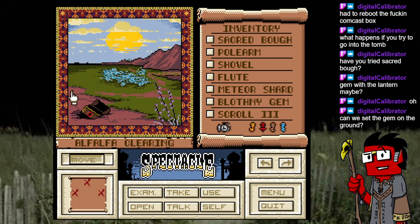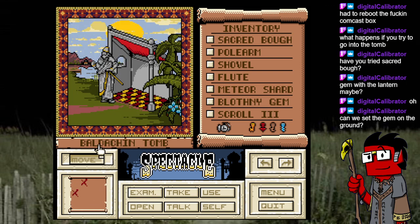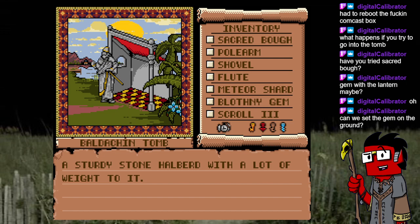Okay, it's morning. We found the gem here. I'm afraid to ask for hints — there's no text walkthrough for this game. You look up a YouTube video and it just shows you what to do without explaining how they got the answer. What about using the gem and the polearm? That doesn't do anything. We haven't used the polearm on anything either. Dirty stone halberd — a lot of weight to it.